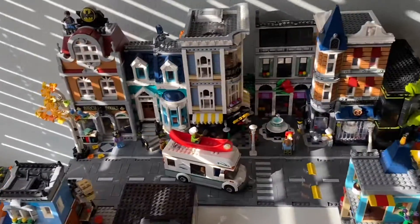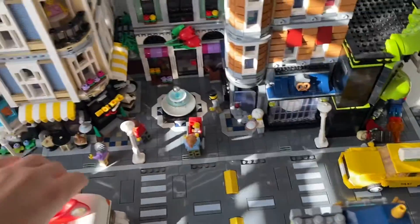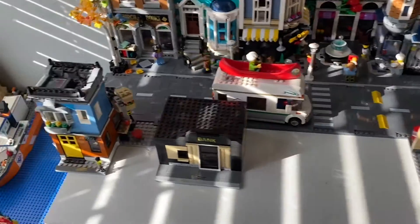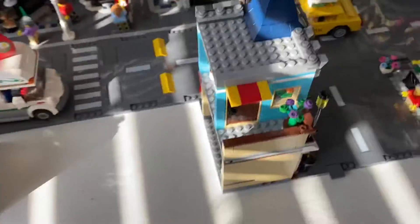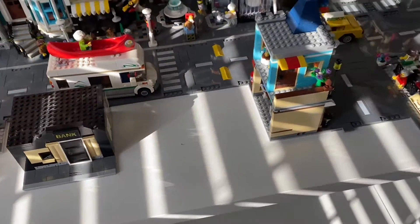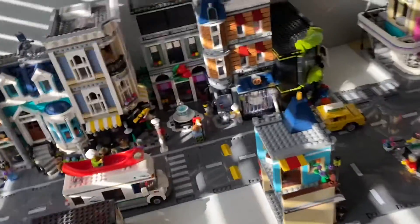Modular buildings — bookstore, assembly square, diner. We'll get to those. No cars really are in the city or people, just the ones that came in the sets. I will populate it sometime in the next month or so. And then we got some of the three-in-ones. We got this crappy bank I made — it's garbage. Then we got the toy shop, which is a corner building, that's why it's in the corner. And then the pet shop and cafe, which is on the corner. I don't know how I feel because you can't really see the building because they have to be facing the road.